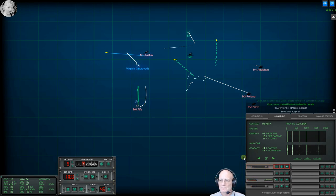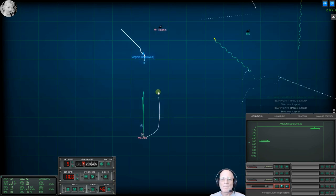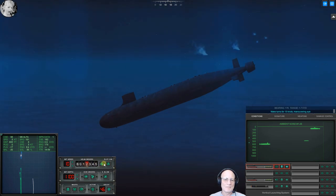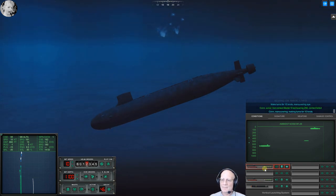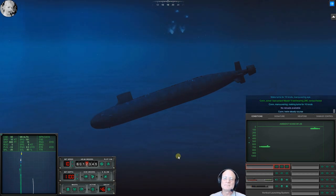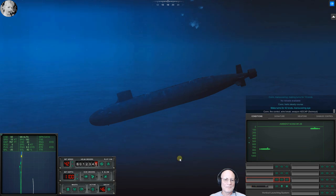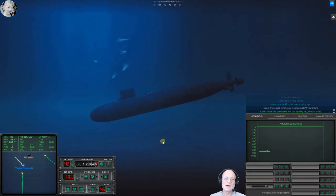Shoot two three, aye sir. Shoot two one, aye sir. Shoot two one, aye sir. Drive yourself deeper faster — make turns four one zero, not maneuvering aye. Con helm steady course. Make turns four four two, not maneuvering aye. Contact — con sonar lost contact. What a mess. Contact master six, last bearing one eight two, contact faded. Con sonar regained contact on master six, bearing one eight three. Will he see us? We're good and deep.